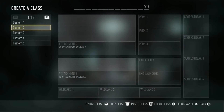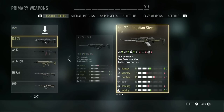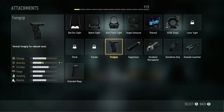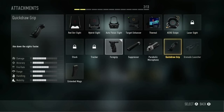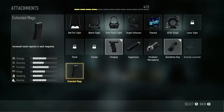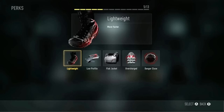Hello guys, it's Bateson12 here and today I'm doing the best class setup for the BAL-27 Obsidian Steed. The attachments you want are Jaw Grip so there isn't as much recoil, Quick Jaw Grip so you can snap on enemies quicker, and Extending Mags so you can take out multiple enemies without having to reload.